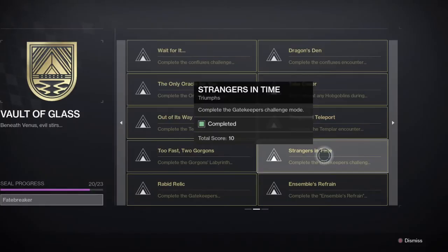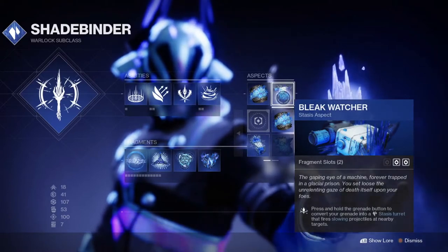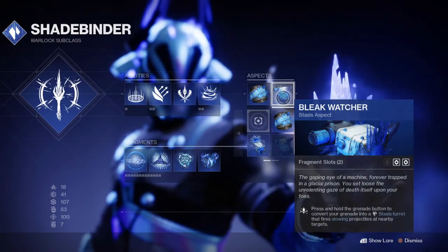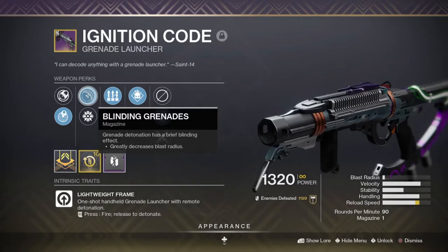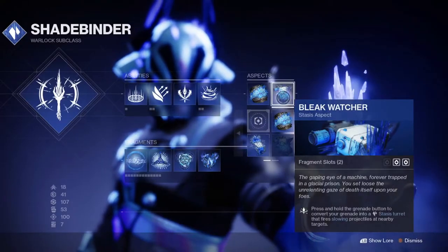Next we have the Gatekeeper challenge, Strangers in Time. This challenge is pretty unique and about strong communication. The goal here is to kill both the Wyvern that spawns in one portal and the Shield Minotaur that spawns in the other within five seconds of each other every time they spawn. For this challenge, you can do things normal for the most part, other than immediately burning down the Wyvern, as you will need to wait for the Relic Holder to be in position to kill the Minotaur in the opposite portal. I find Stasis and Blinding Grenades to be invaluable tools in this encounter, and for Warlocks specifically, the Stasis turret is an incredibly strong option.